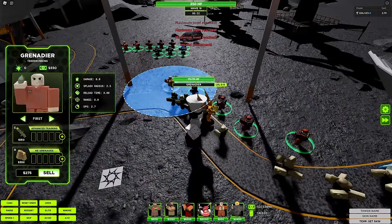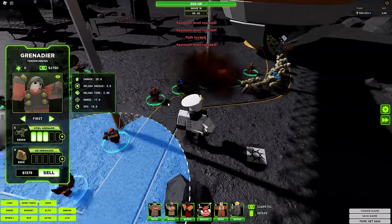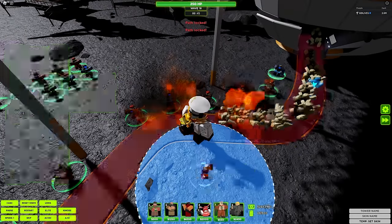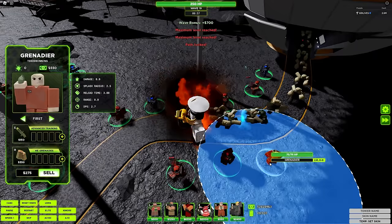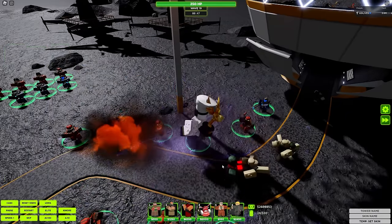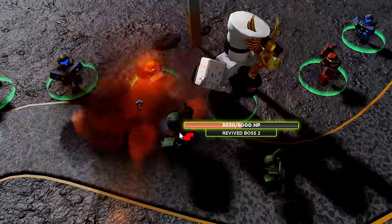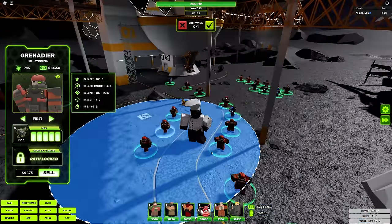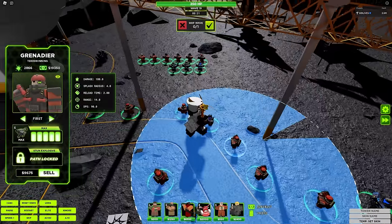I'm going to spend a bunch of Grenadiers along here and let's see what happens, along with some stunning as well. Because, like I said, it can really gather up the groups and do some serious damage. There's a boss 2 right there — I'm going to target him. Look at how slow this fella is going. I did invest a lot of money into that — this is about $100,000 — but it's still doing really good.